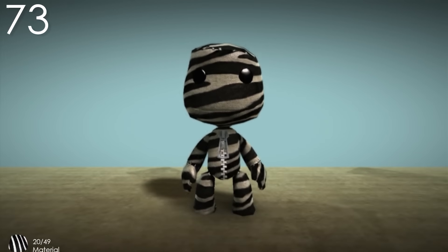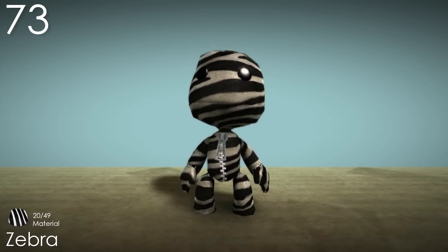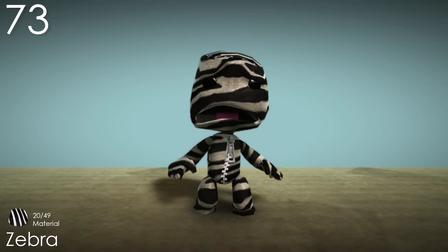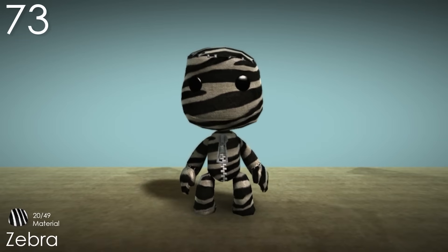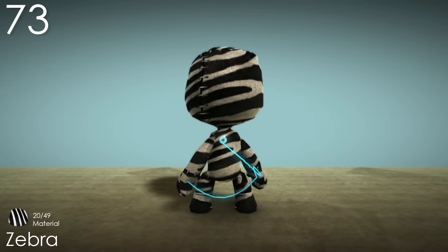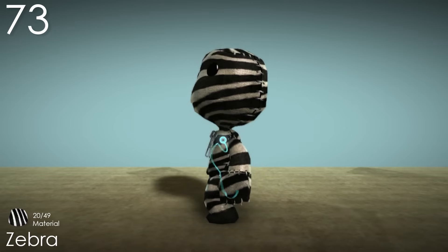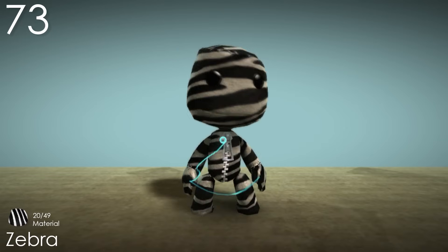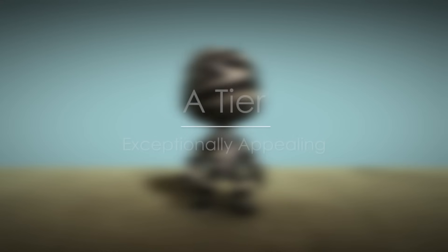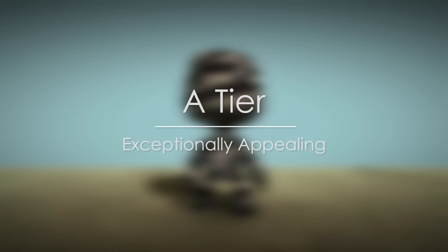Number 73: Zebra. This is another costume that's just been perfectly made for the area that it's from. There probably aren't many animals that have a more recognisable pattern than a zebra, and it's just done very nicely here as the stripes have a lot of variation in size and shape. I like how Sackboy's eyes don't necessarily stand out too. It actually really makes me wish we got a giraffe costume as well. And now it's time for the costumes that are really just exceptional, without any question.